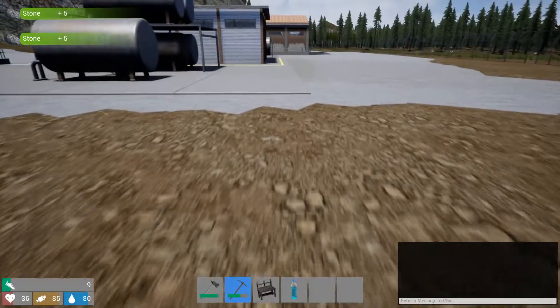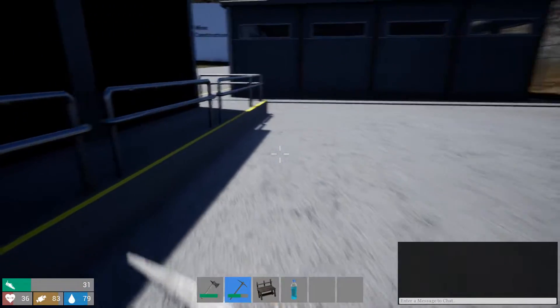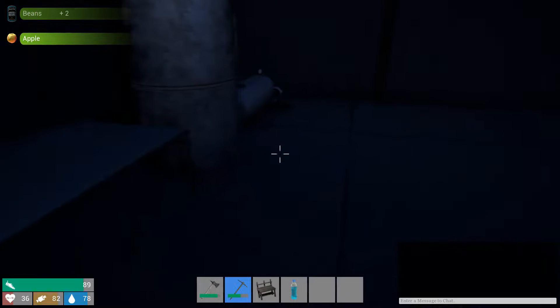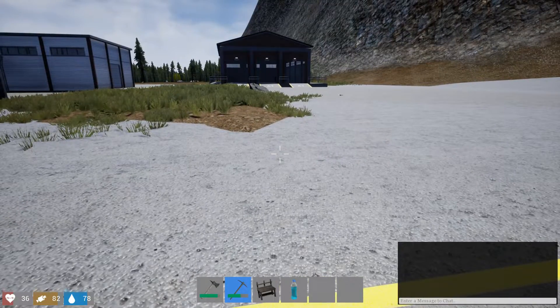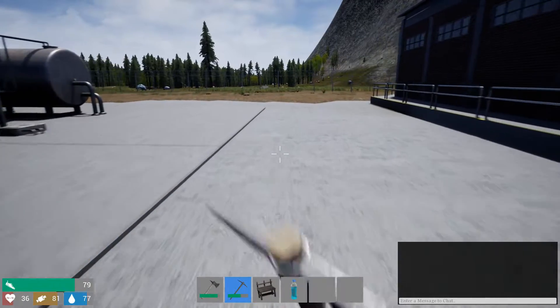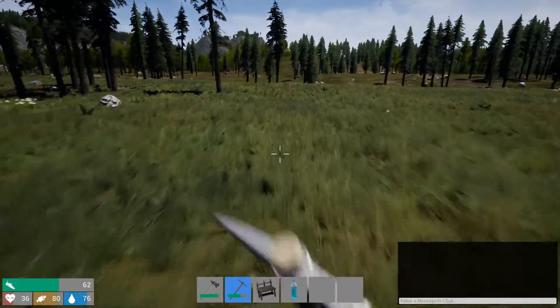I haven't seen any deer, bears, or any AI at all — and there are no other players since I'm in single player, so it's super boring just being the only entity in the world. I took a fall off a little rock — and it did quite a bit of damage, down to 36 health. I felt like I fell three or four feet and it did about 65 damage. I could understand it falling off a big cliff, but four or five feet nearly half-killed me. Watch out for falling off rocks.